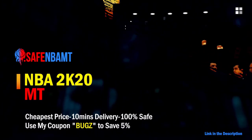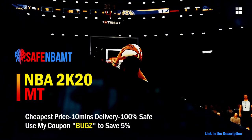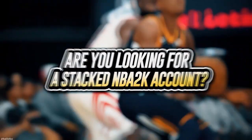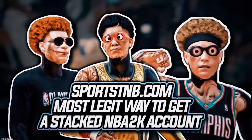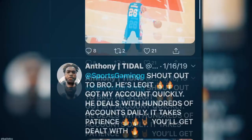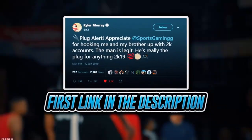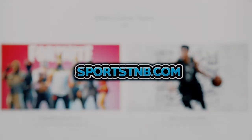If you want cheap, fast and reliable NBA 2K20 MyTeam coins, head on over to nbasafe.com and use code 'bugs' for five percent off at checkout. If you're looking to buy a stacked NBA 2K account with max badges and more, visit sportstmb.com — he has been in the community for years and has hundreds of reviews. Click the first link in the description to get your account today.